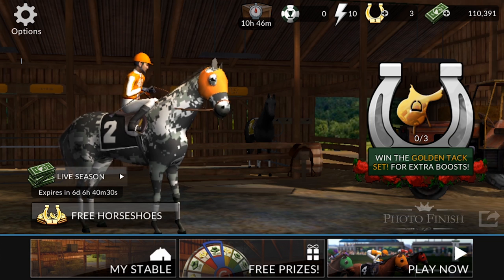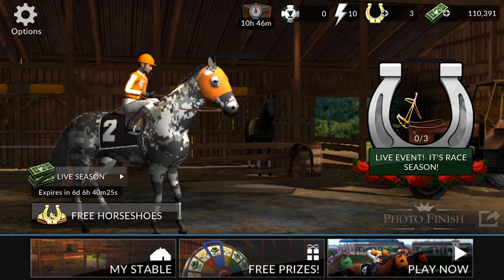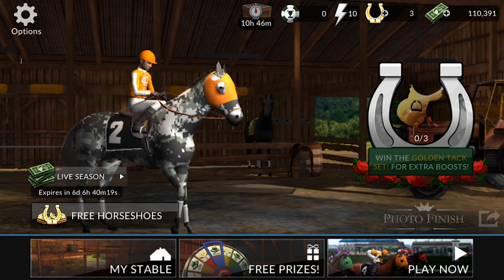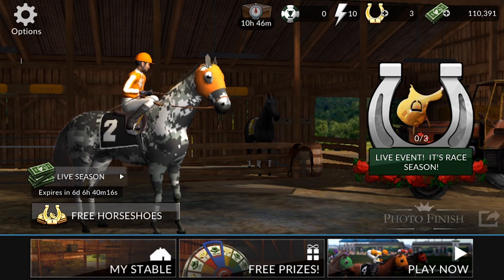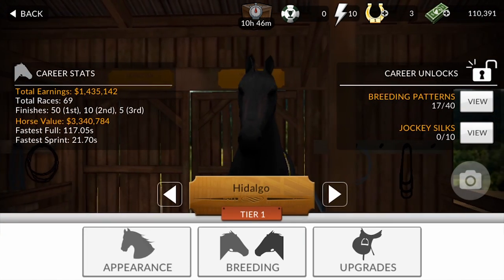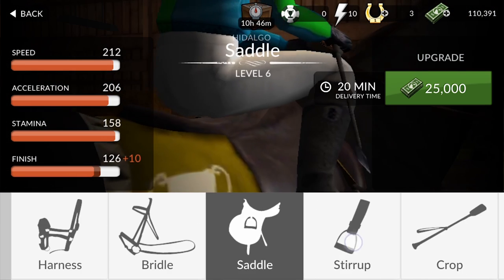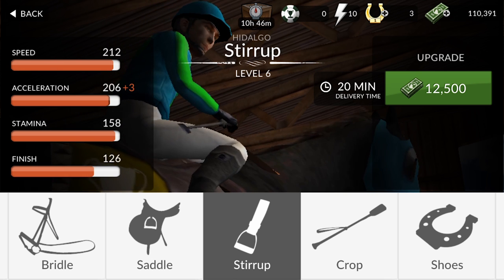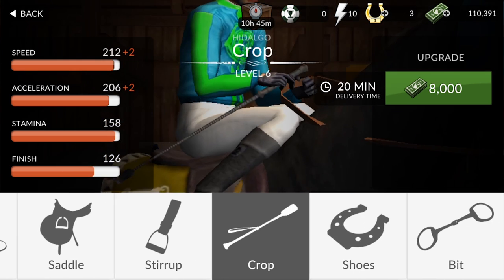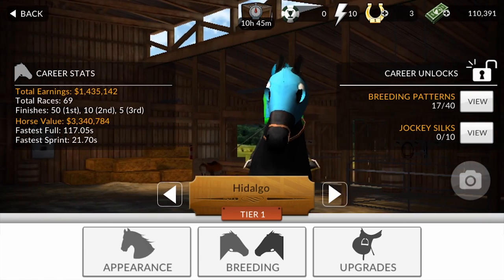I watched some videos on it on YouTube and it looked a lot older, didn't look as nice or as clean as it does now. Basically what this game is — you are a horse racer and you are able to have multiple horses in your stable and upgrade the horse's gear. If you look over here on the left hand side where these orange bars are, that is your horse's speed, which will increase when you upgrade certain things and your horse will do better in the races. You'll gain more money in the races because you're winning more often and you'll be able to upgrade your horse faster.